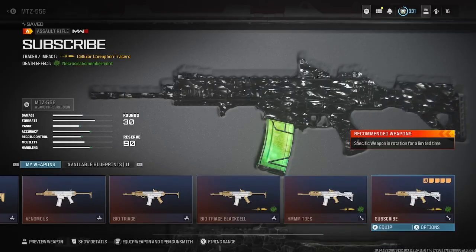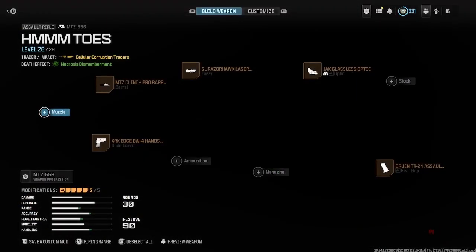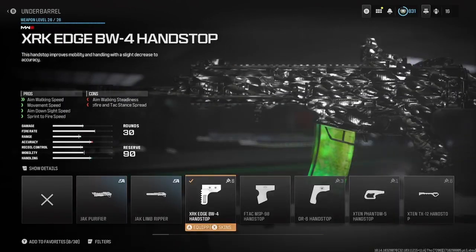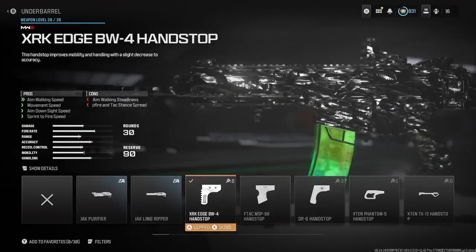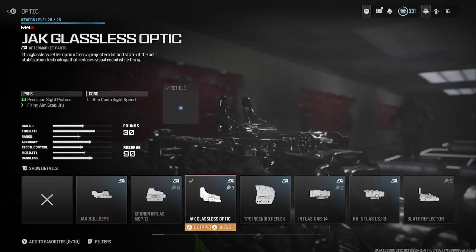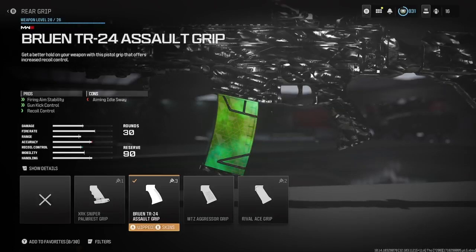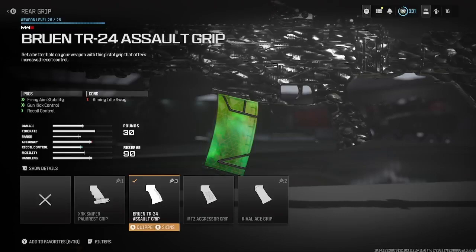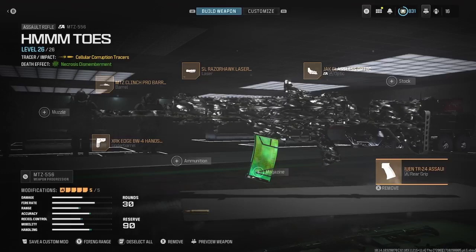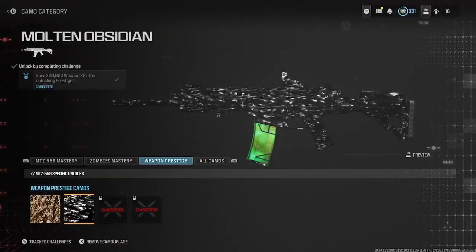Subscribe — which is something you should do anyways. The loadout consists of the MTZ Clinch Pro barrel, the XRK Edge BW for hand stop, the SL Razor Hawk laser sight, Jack Classics optic, and last but certainly not least — sorry for the burp — the Bruin TR-24 assault grip. Look how clean this looks!